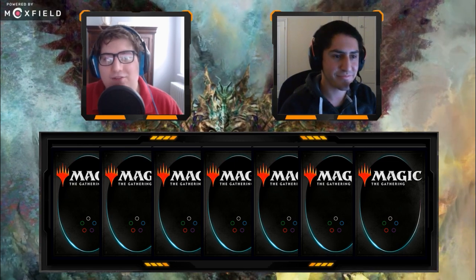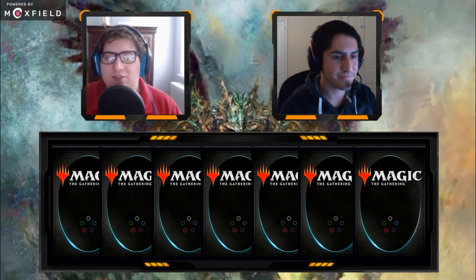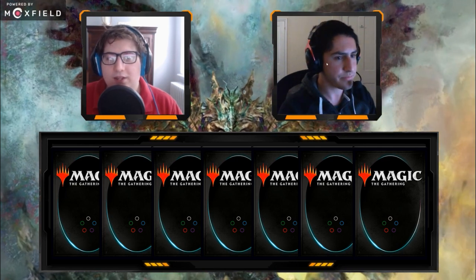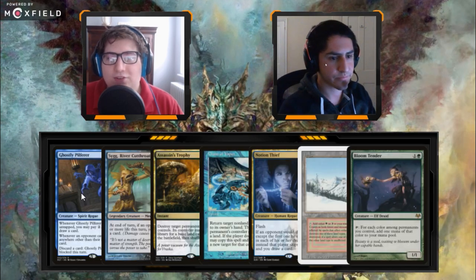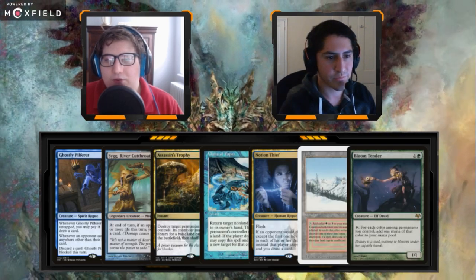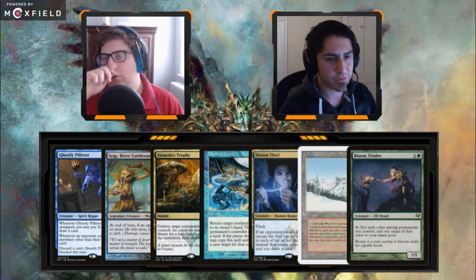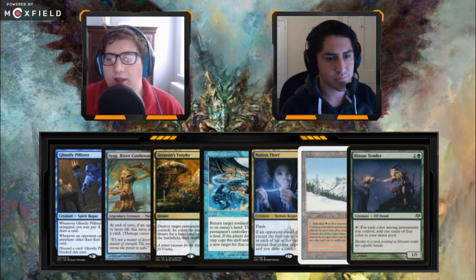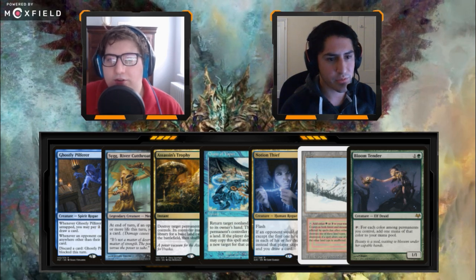Most decks can probably mulligan quite aggressively in this format. Speaking of mulliganing aggressively, let's go to our first hand: Ghostly Pilfer, Simic River, Cutthroat, Assassin's Trophy, Chain of Vapor, Notion Thief, Taiga, Bloom Tender. Obviously a one-lander is pretty tough, so we can comfortably throw this one away.